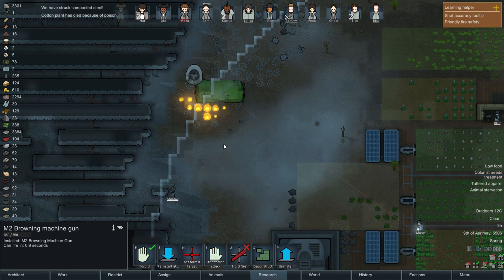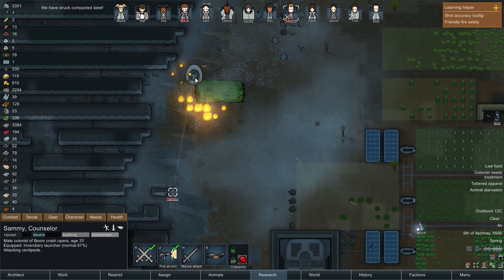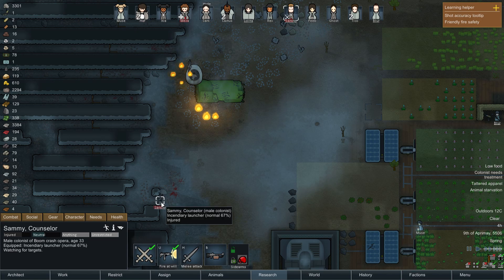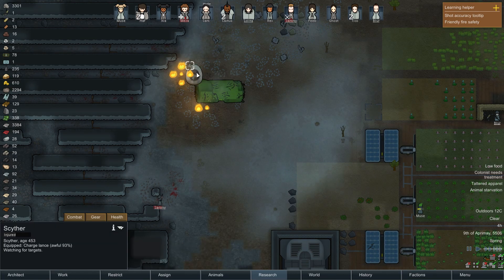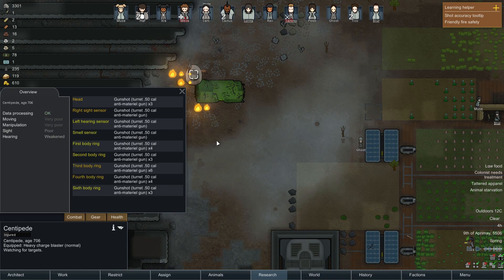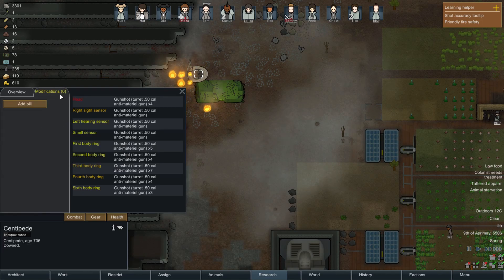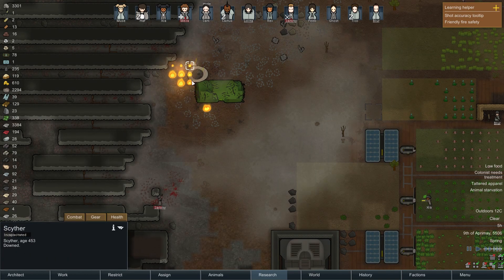Lolita, man this - set force target, yep that does the trick. A cotton plant has died because of poison. Sammy, glad we didn't take away your weapon. He's not doing well - oh, he set him on fire now, which is good. Come on buddy, you can do it - take him down, a one-man army! Left hearing sensor shot off, left arm shot off, being burned. It's downed now, we just need to get the scyther out of the way.